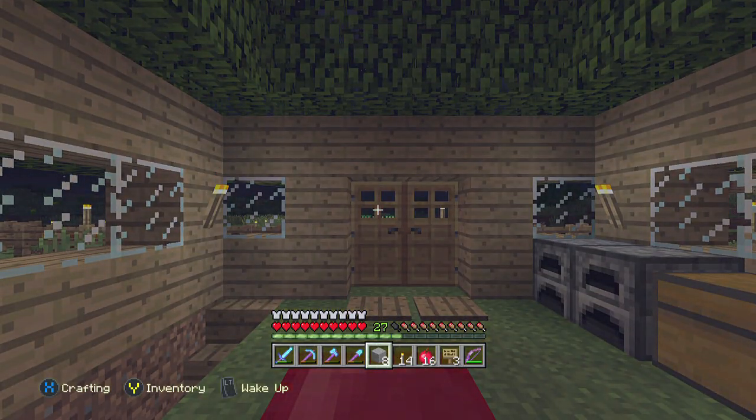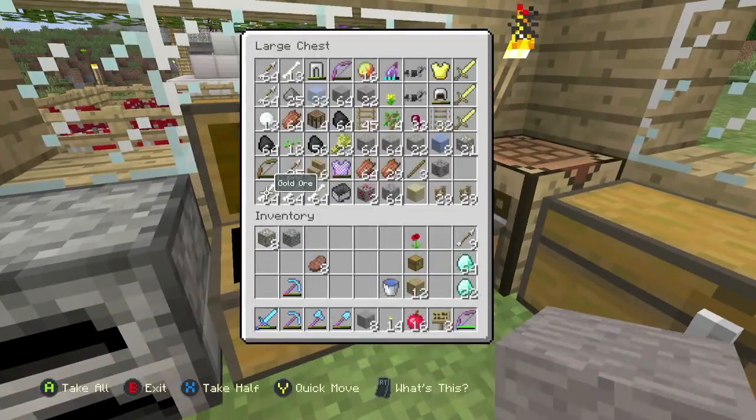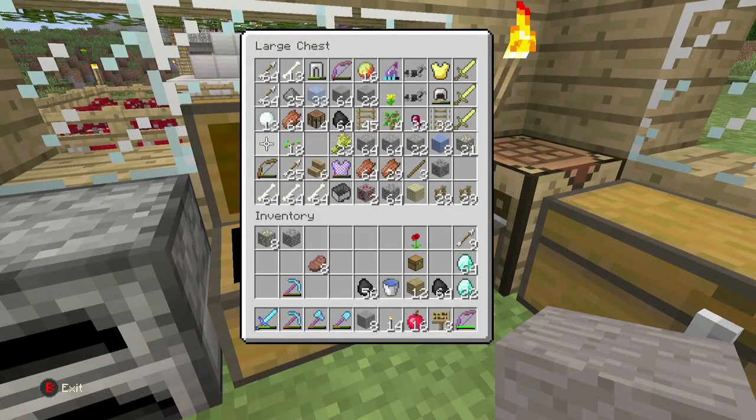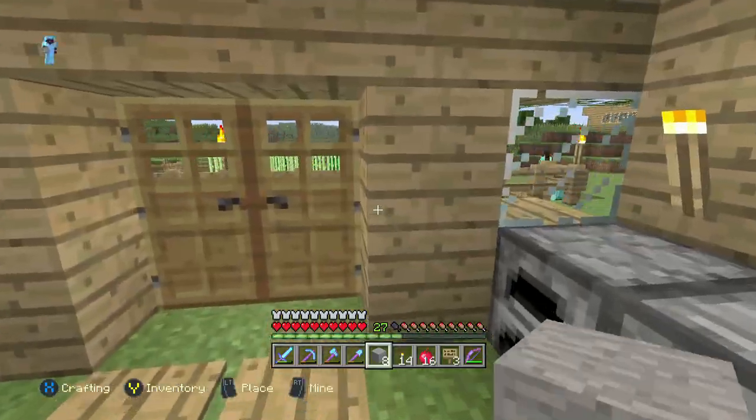You guys can give me some ideas for the new project - I have a couple of ideas, actually two things I want to start and I don't know which one we're going to start first today. First off, I need to grab all this coal - this is all the extra stuff I got while mining. Let me just take this with us.